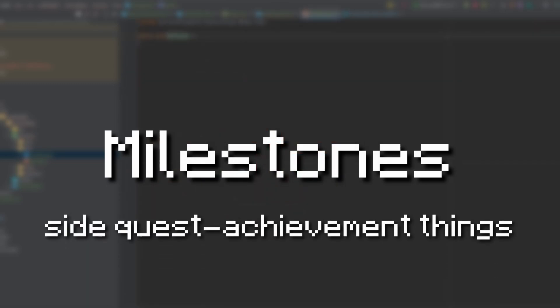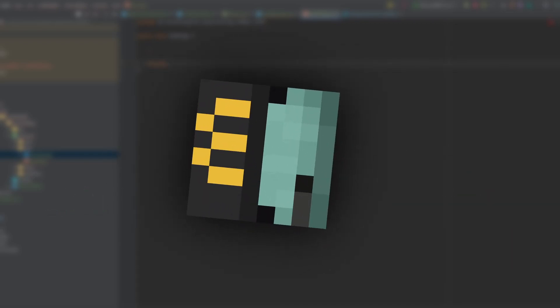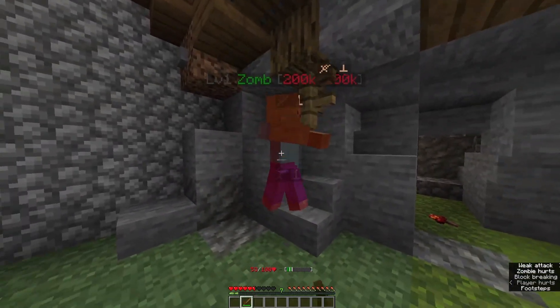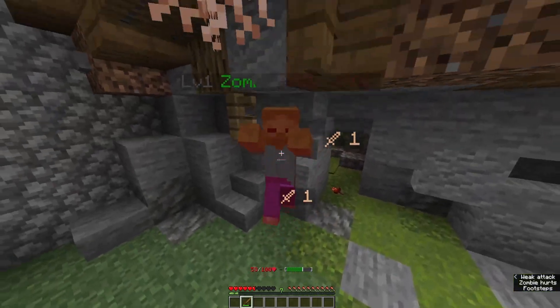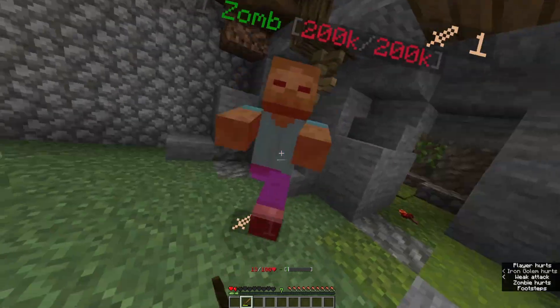Milestones are basically side quests, achievement things — that's about the best way to describe them. They add an interesting progression path to the game, but they aren't necessarily that complicated to complete. When playing the game, you shouldn't really focus on completing milestones. Instead, milestones are a reward for actually playing the game.